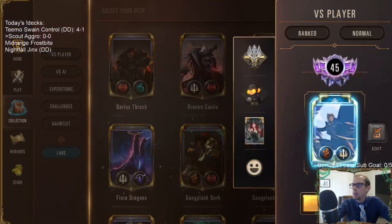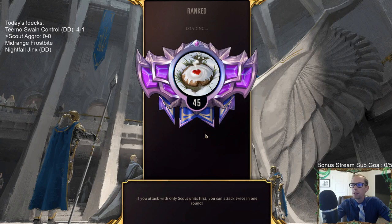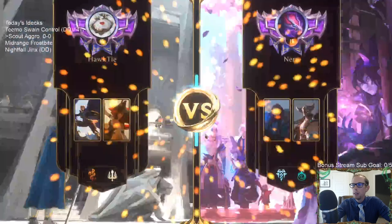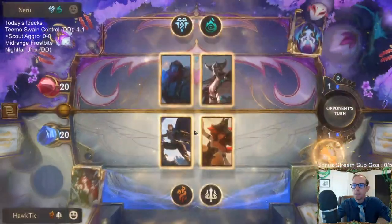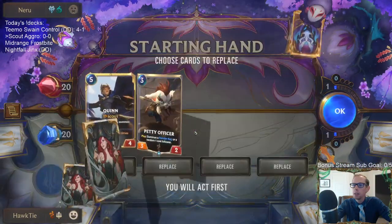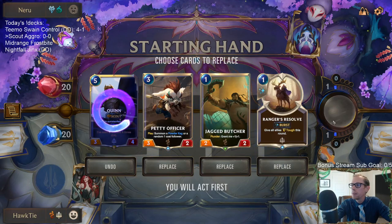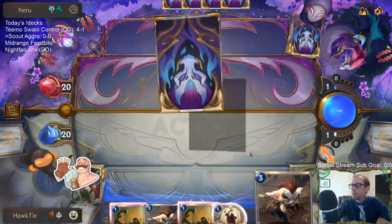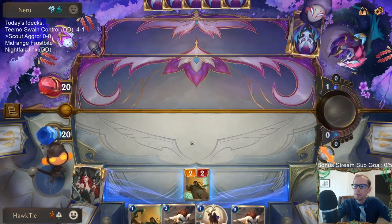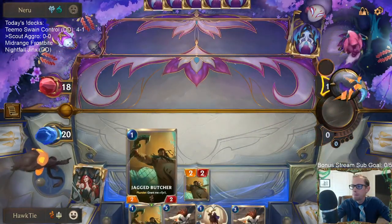Alright, here we go — new Scout Aggro, going to play this in ranked. After this we're going to be playing mid-range Frostbite, the first time playing that since Hollow the Mountain was released. Playing against another big deck — so far today every deck we've played against has been a deck going big. That could be a sign of the meta. Rangers Resolve is good against Avalanche.